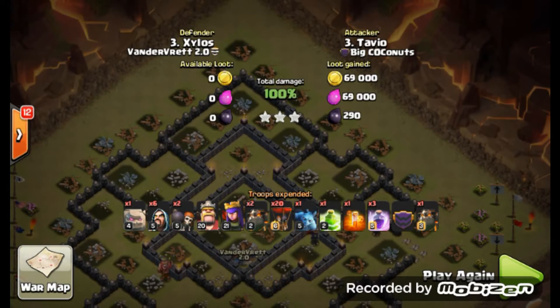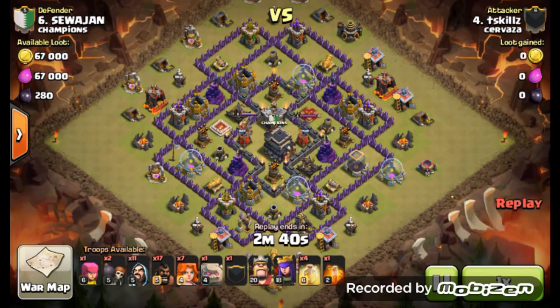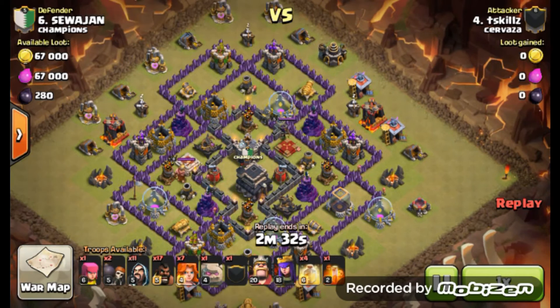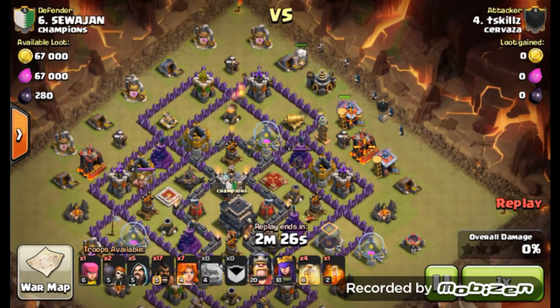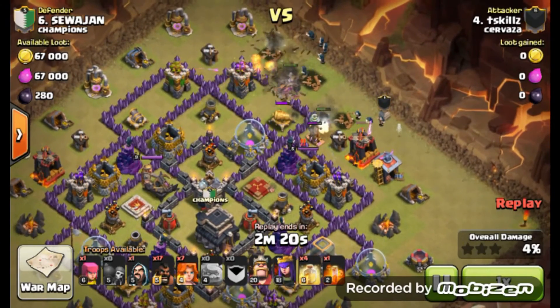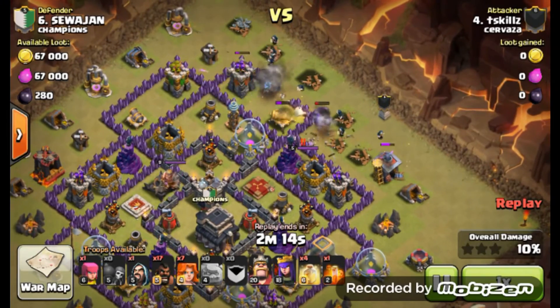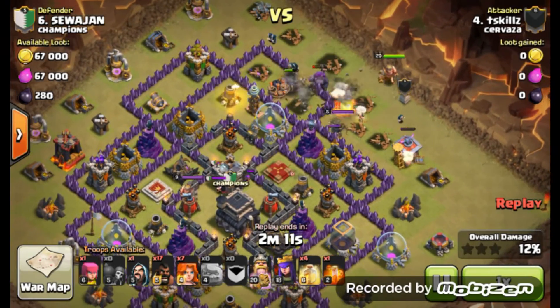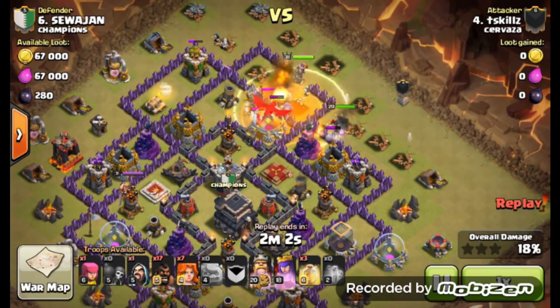Next one we are going to bring you is from T-Skills from Cerveza. He is going to be bringing his signature Gohova. First thing he is going to be doing is looking to take out that archer queen, especially once you are going to be getting those hogs involved — you want that queen out of the way. So he is bringing in the golems, dropping in the wall of wizards behind to take out all those structures. Looks like the queen is engaged. Everyone is going to move in, wizards are taking out their share. Looks like Barb King is going to take out that queen.